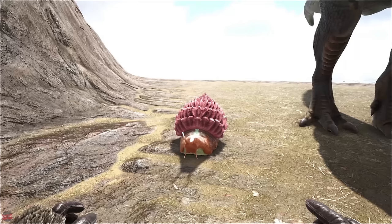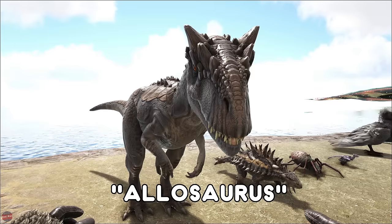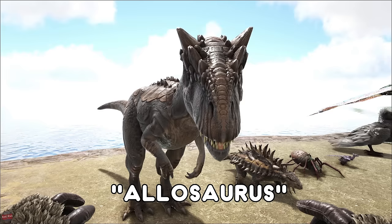Start off then with the Achatina, the little snail found in the swamp — gives you some cementing paste and you need to tame it using veggie cakes. The Allosaurus is normally found around mountain-ish areas, although depending on what map you're on they could be found in different places. They're normally in a pack. I would recommend taming a group of these so they get their pack bonus and it makes them a lot stronger.